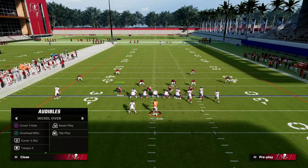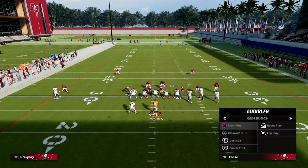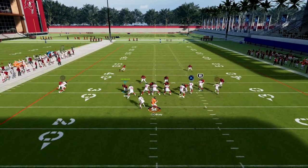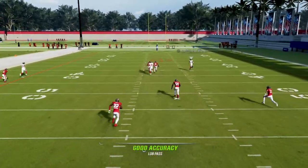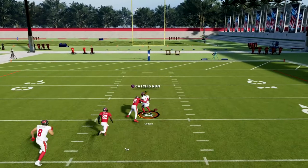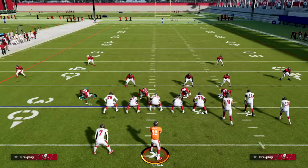You saw that R1 was wide open. Let me show it again — I'll pinch to slow down the rush. You'll see R1 should be open for a one-play touchdown. He's wide open as you can see. So how do we fix that? What's the best bunch defense out of match?